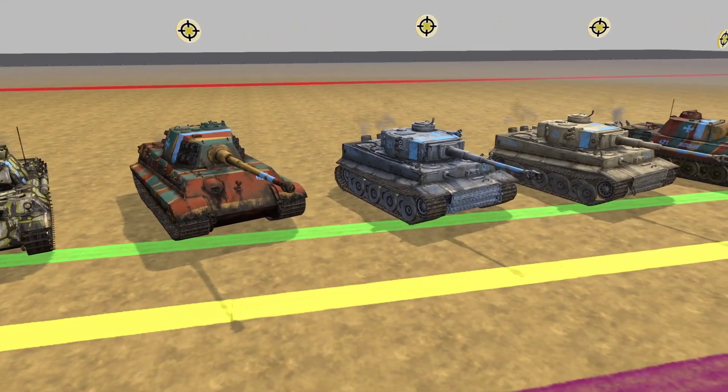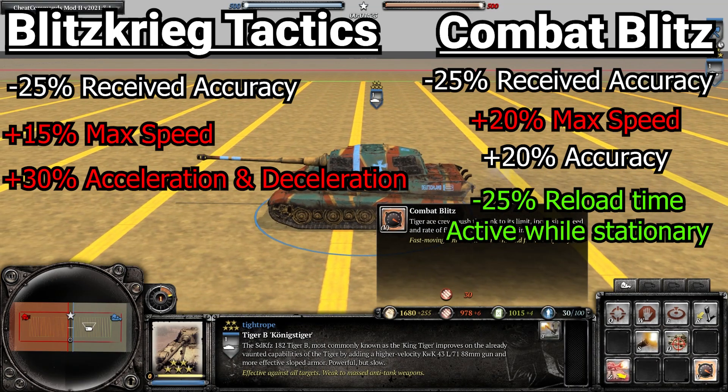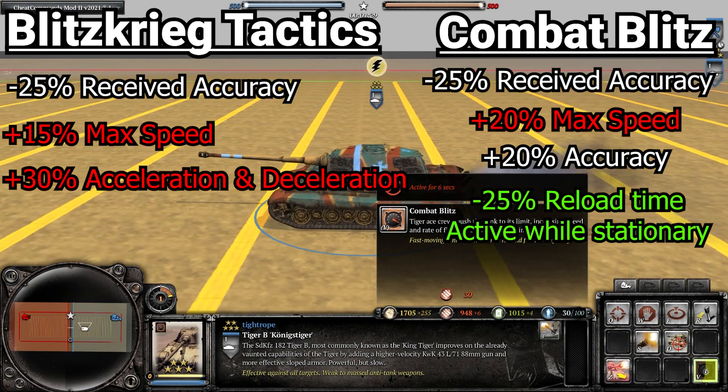There's also a different version of Blitz for the big boys, the Panthers and the Tigers. Their versions of Blitz have the movement bonuses roughly halved compared to the medium tank counterparts, but the non-movement related bonuses remain the same.